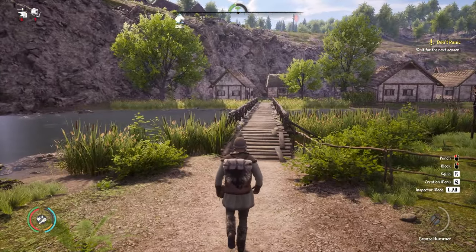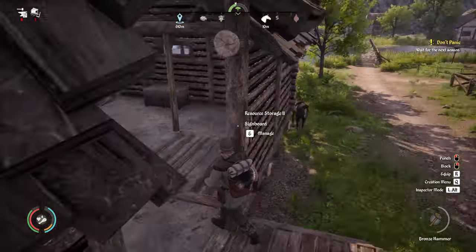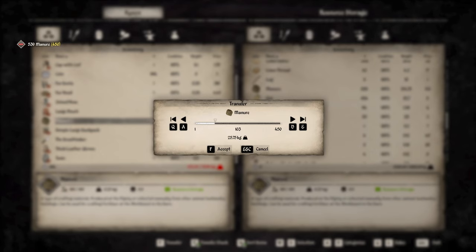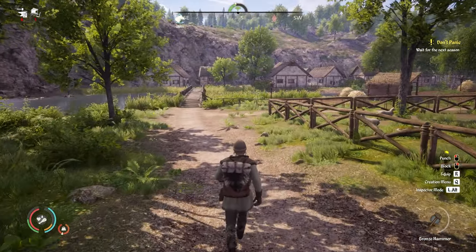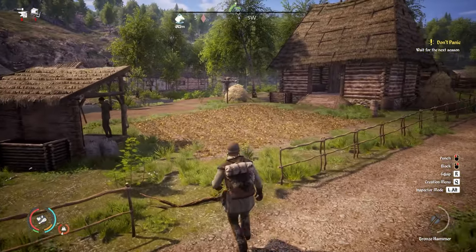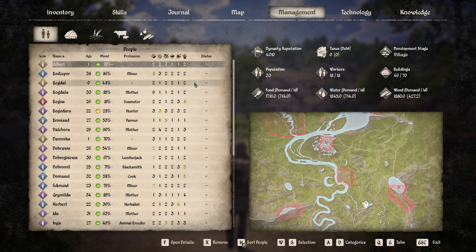We're down to six requests. There's one from Bronisat — he needs some fertilizer. Over at the food storage there's almost a thousand manure, so I'll make most of that into fertilizer off camera. We did the notice board quests too, so we got some money — we're up to six thousand coins. Our dynasty reputation is over four thousand now, which is fantastic. I managed to sort out the manure and turn it into fertilizer, and his request has gone.